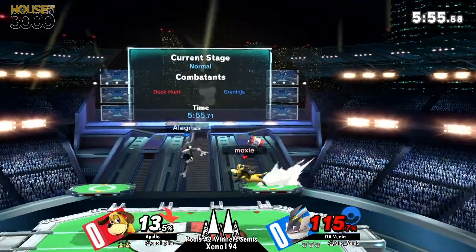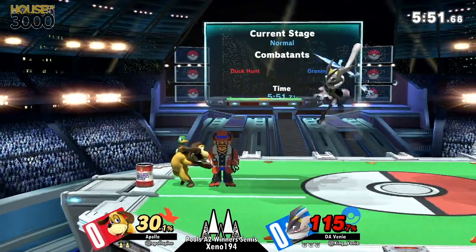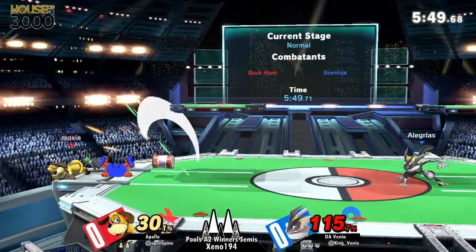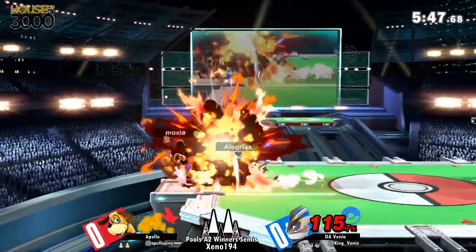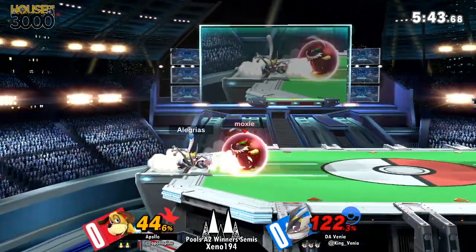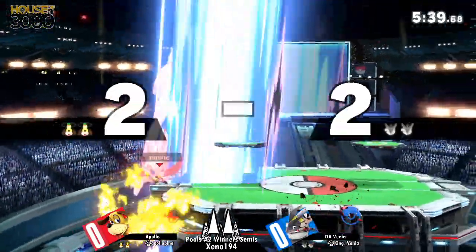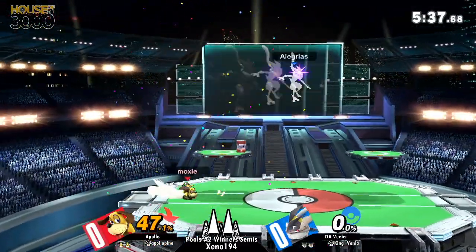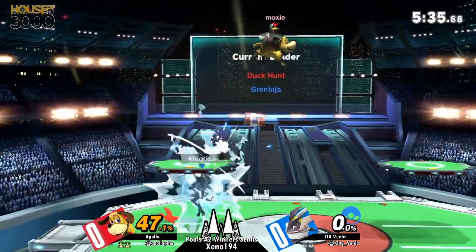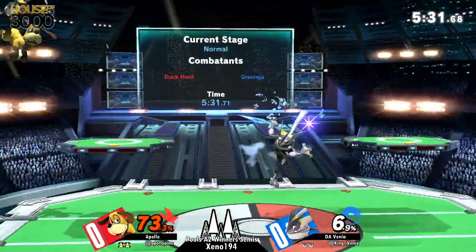A lot of the hitboxes are much smaller, sort of in the Wii Fit Trainer school of very honest hitboxes. And Venia just slicing through that poor cowboy. Interestingly, Apollo showing off a little bit of classic Duck Hunt Dog character knowledge — that up air can, in fact, go through the stage and hit you in your little toe if you're trying to ledge trap. So watch out for that one next time you're playing this matchup.